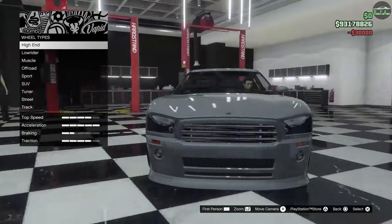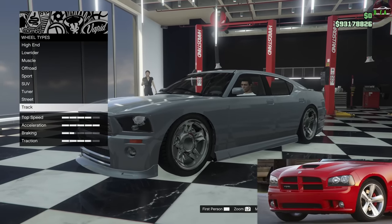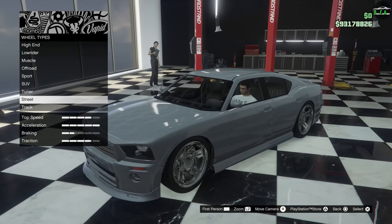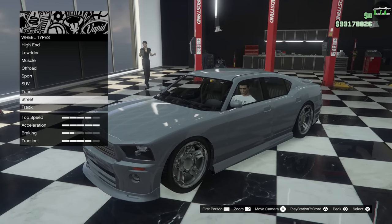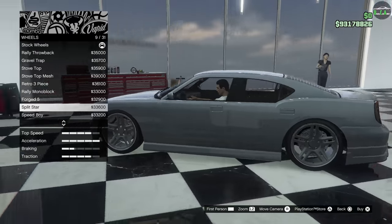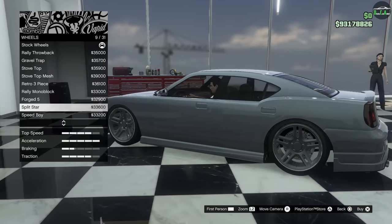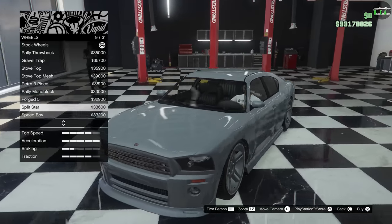Wheels — for this one, I want to put a wheel similar to the original Charger's nice five-spoke wheel from this generation. I don't want anything with too many spokes or something that looks way too modern, since this car came out in '06. Going to the track category, I'll put the split stars. These wheels look really, really good on this car and fit the design pretty well. It is a twin five-spoke, but it looks fantastic on this thing.